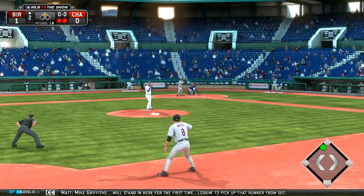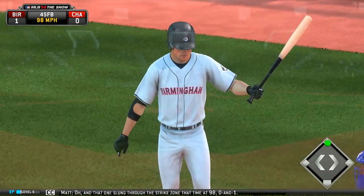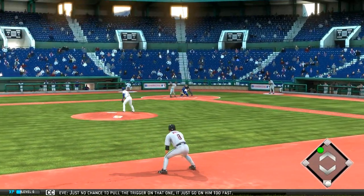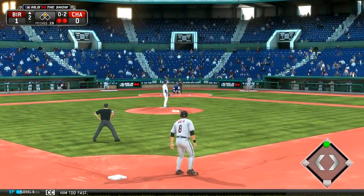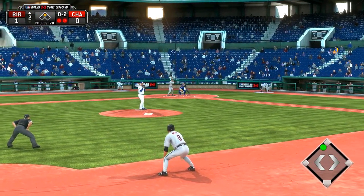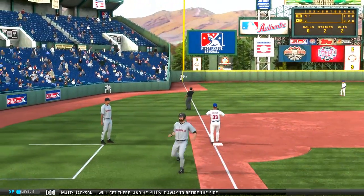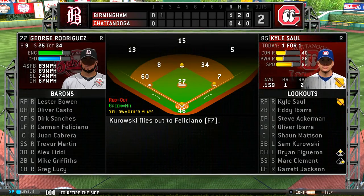Swing and a miss on the fastball — out number two. That pitcher just made that dude look like a freaking T-baller. That was embarrassing. Mike Griffiths will stand in here, looking to pick up that runner from second with two away. And that one slung through the strike zone — come on, baby, we need something. Just no chance to pull the trigger on that one — it just got on him too fast. Down 0-2. This is not looking good. What a play — what a freaking play. That was a beautiful catch, I'll give it to him.